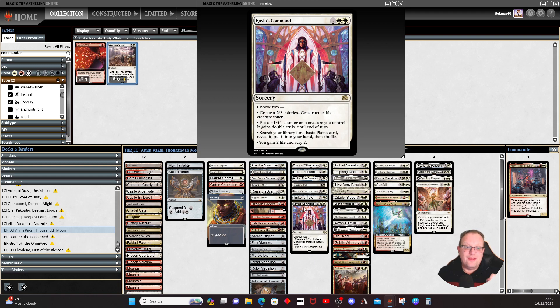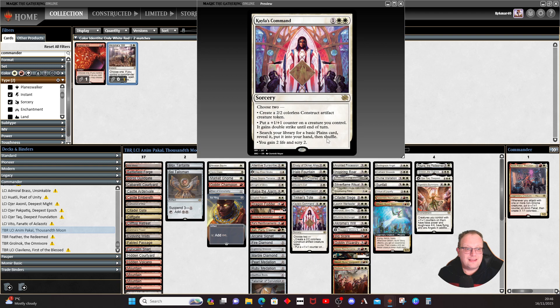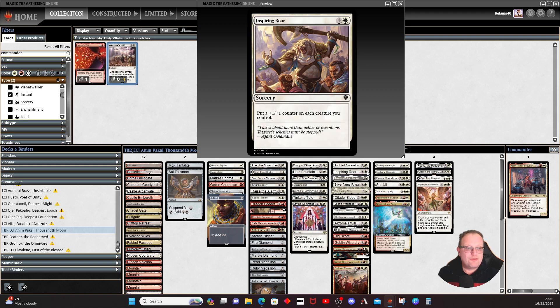Calia's Command — my gut feeling is you'll mostly ignore the first mode since you don't really need another artifact creature token, but the plus one/plus one counter on In-Ikakal can help before an attack, getting a basic Plains is possible, and most likely you'll be gaining two life and scrying two. Of course, because we're producing so many tokens we had to have Anointed Procession, and in my decks Anointed Procession always pairs up with Smothering Tithe — treasure tokens, always fun.